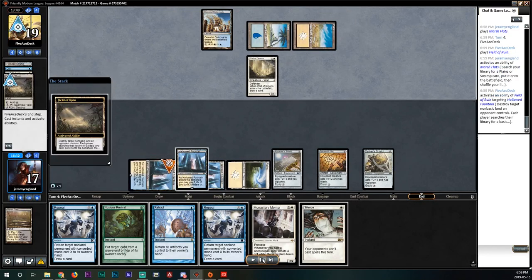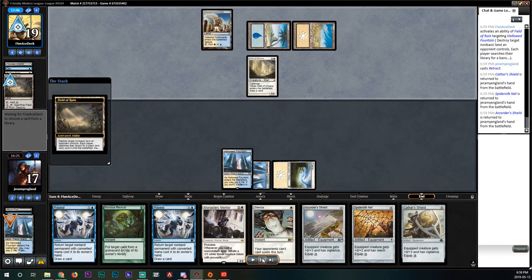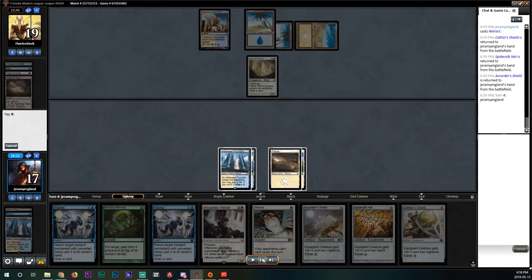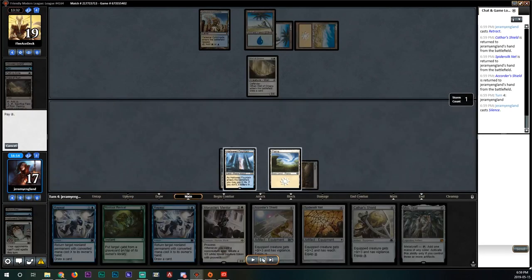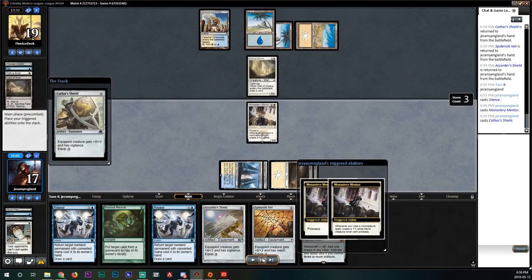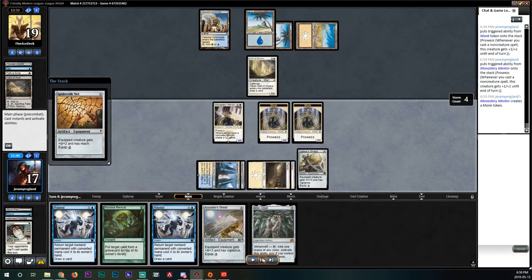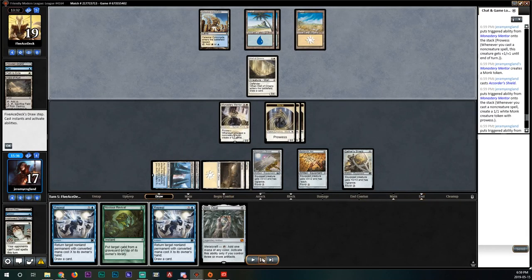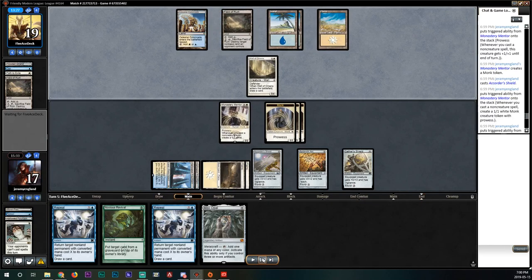We untap, draw, and cast Silence — we draw a Mox Opal, exactly what we wanted. We cast Mentor, then start playing artifacts making a ton of monks. I didn't play the Mox Opal because I wanted the prowess for next turn and wasn't going to use the mana since I wasn't attacking. I figure if my opponent has Teferi he bounces my Mentor, so I'm holding back.